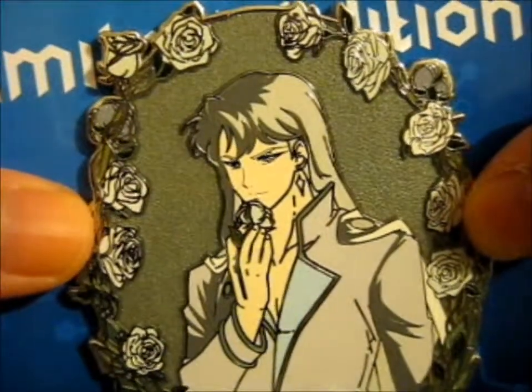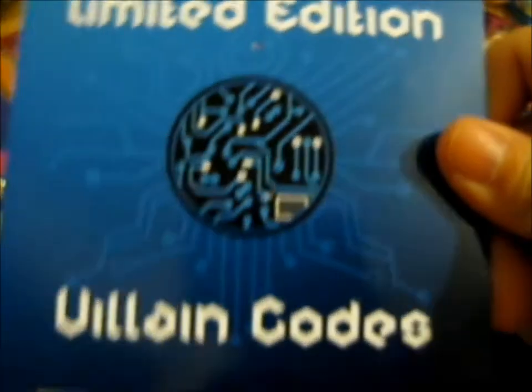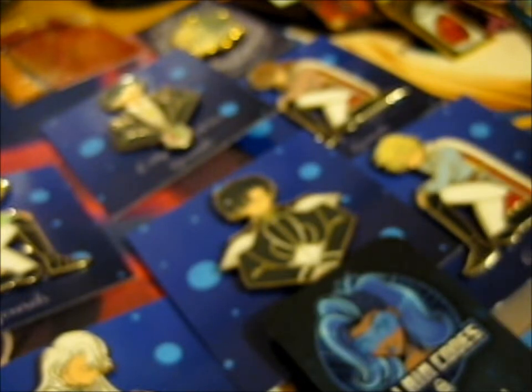So cool! Anyway, this one was drawn by — I don't know how to pronounce it, I'll leave that in the description box below as well. This is what the Rilling Codes Limited Edition 30 new backing card looks like. That's pretty cool. Rilling Codes Limited Edition 30 — so cool!